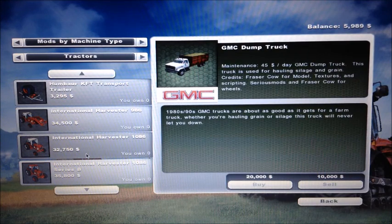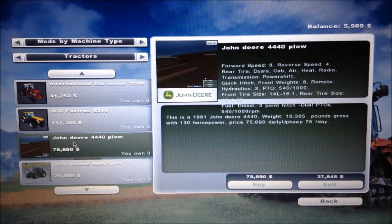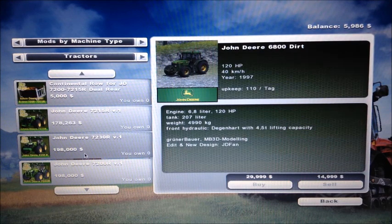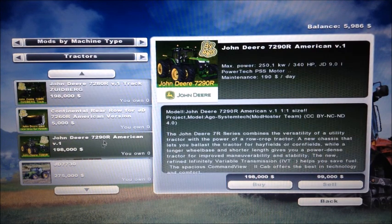I have the JCB Fastrac 8310. This one I got from American Eagle Modding - I downloaded it, put it in my mods folder, went into a map, bought it, and it crashed my game, so I have not tried it out. I got a European John Deere 6800 dirt version. I have all of Ego's 7R series - you can see right there - and also the 7290R. I do not have the 7310 version.